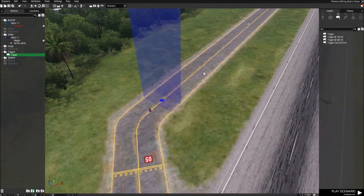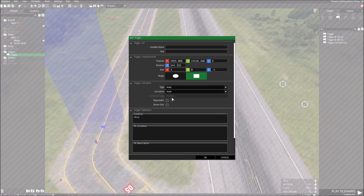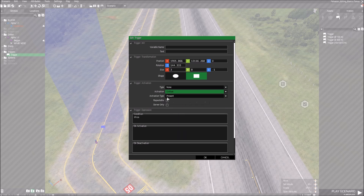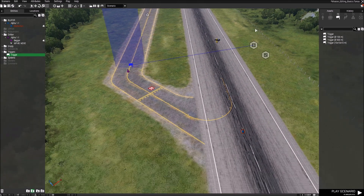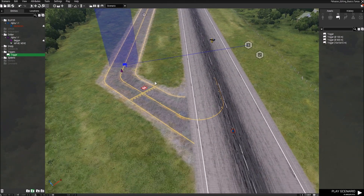I'll make it a bit bigger to make sure he goes through it — three by eight — and put it in front of him. When he goes through that trigger we want it to pop up the notification. Go back into the trigger, set Activation to 'Civilian' and Activation Type to 'Present.' That's a real basic trigger and that's all we need. Now we're going to sync this trigger to the module. So rather than the module firing straight away as the mission loads, it'll only fire when this trigger fires — which happens when he walks through.